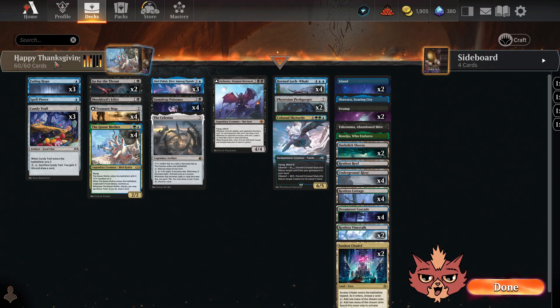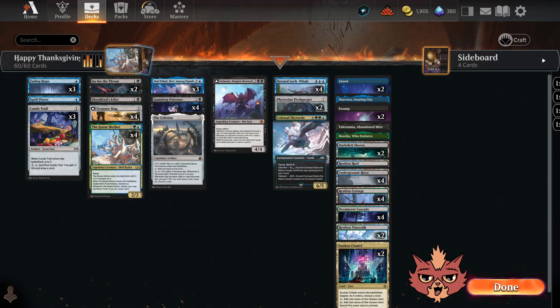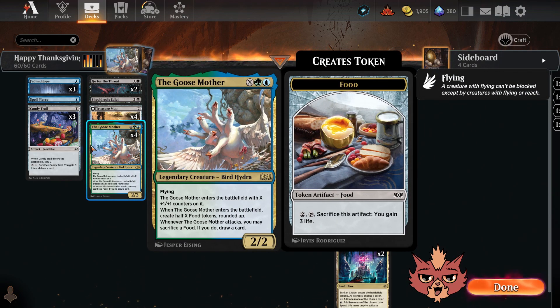Happy Thanksgiving! I couldn't find any turkeys, so I got the next best thing — the Goosemother, which is a bird hydra. It's X, green, and blue — a 2/2 flyer that ETBs with X plus one plus one counters on it. When it enters the battlefield, you create half X food tokens rounded up. Whenever the Goosemother attacks, you may sacrifice a food. If you do, draw a card. I think this is actually my first time playing with the Goosemother, and we got all four of them in here even though it's legendary.